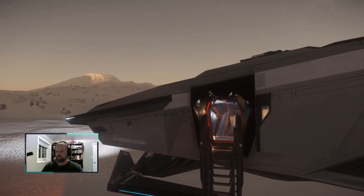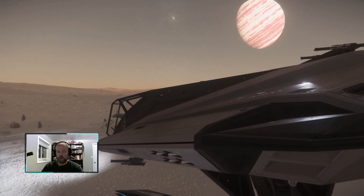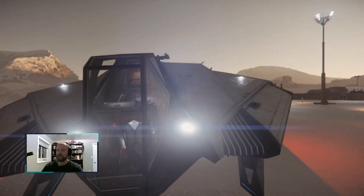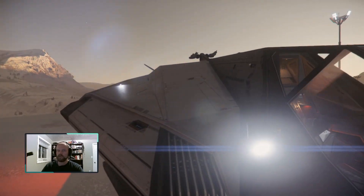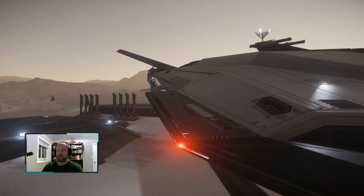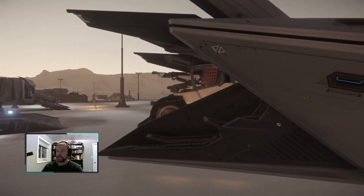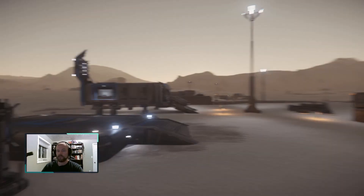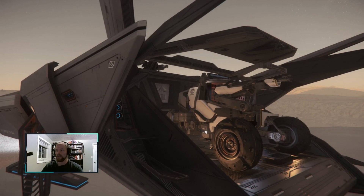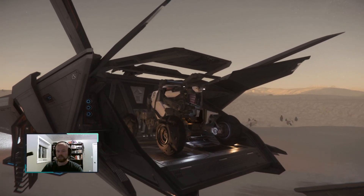The closest competitor to the Nomad, in terms of a starter vessel for new players at a very reasonable price but a cut above the very basic ships, I think is the Aegis Avenger. I already did a little review of the Avenger. The Avenger is a solid, solid ship and I gave it very good marks — a very good review.